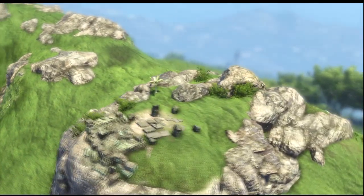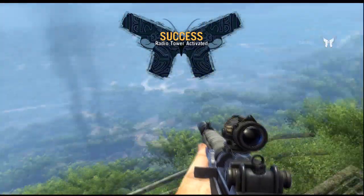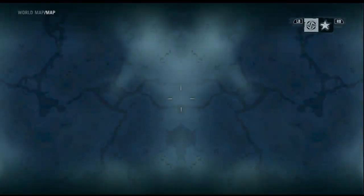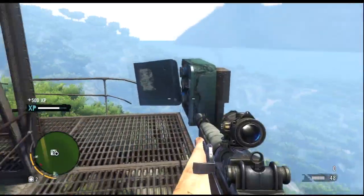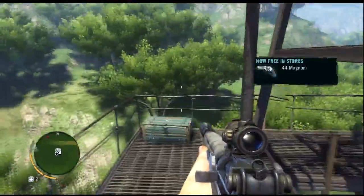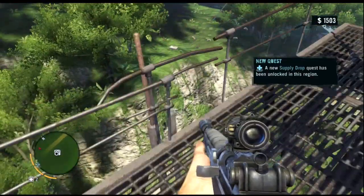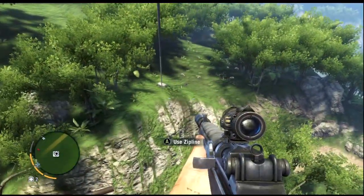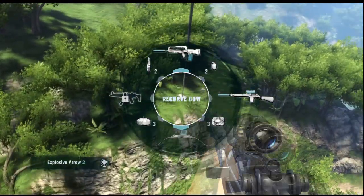Important areas around the tower get revealed, though I don't always visit them — I think it's mostly relic hunting, which I don't really do. There's an outpost over there I could go to, or I could do something else like some hunting. Let's do some hunting. I can see some animals and I've equipped my bow for some silent hunting.